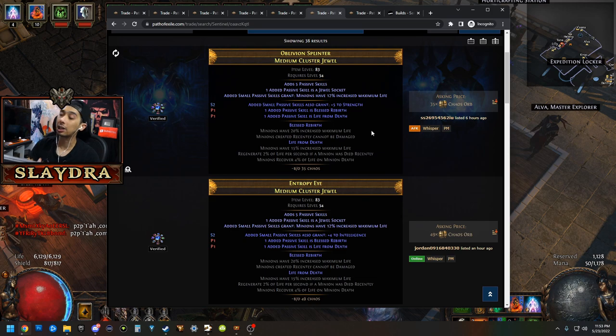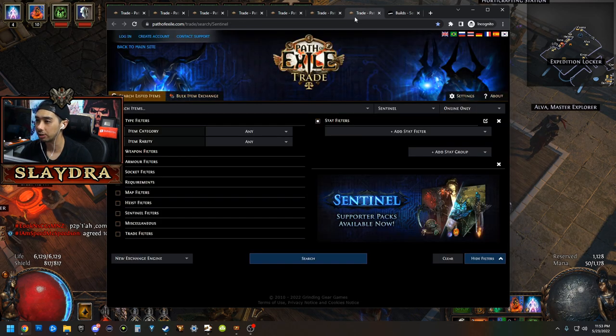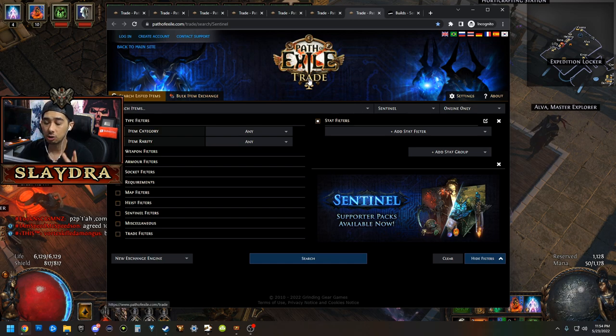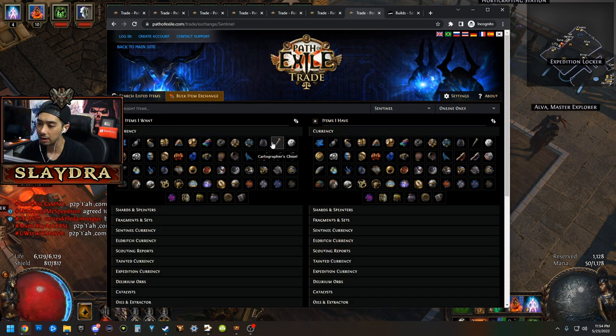Another important thing I want to talk about is cluster jewels. These are very important for most builds — there are always going to be cluster jewels for the top tier of min-maxing. They essentially add things to the skill tree that aren't normally there. Just start trading your items; you can trade currency for other items as well.